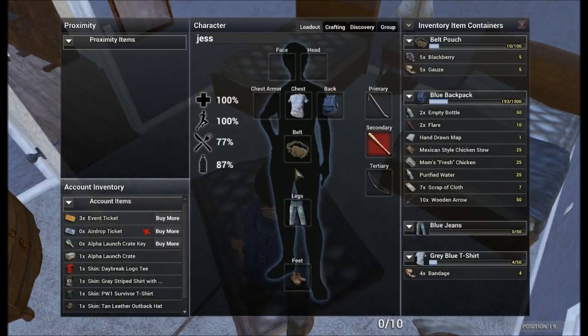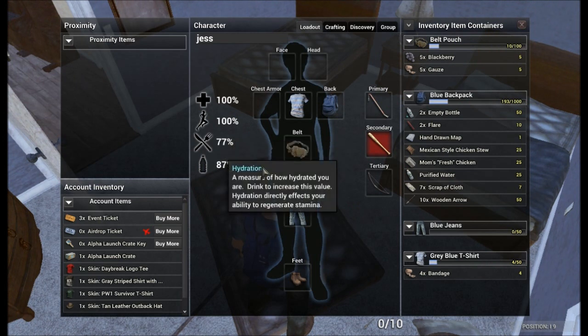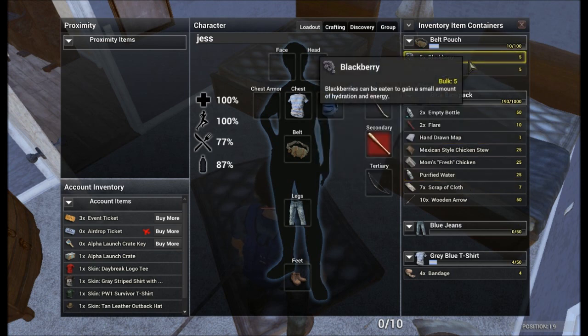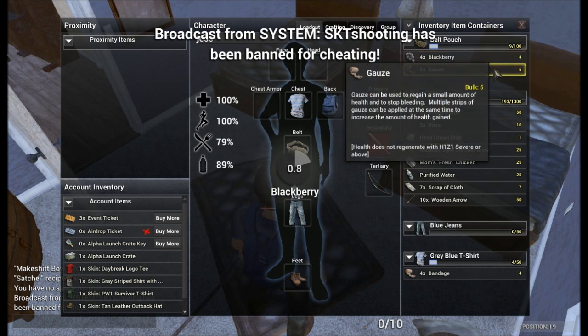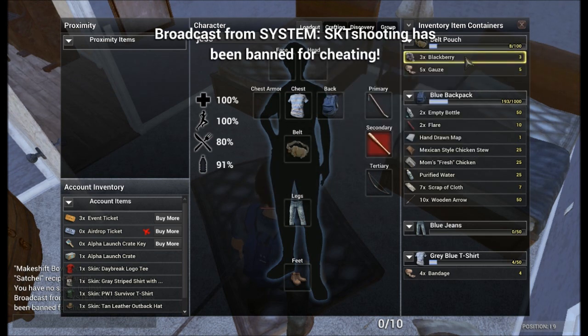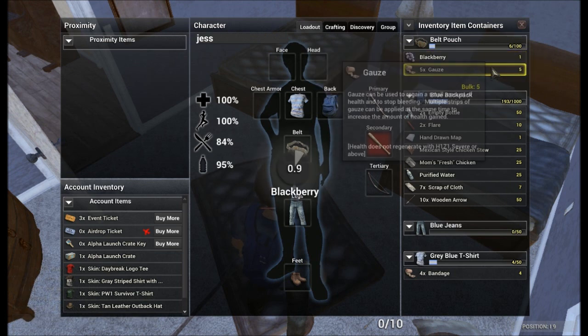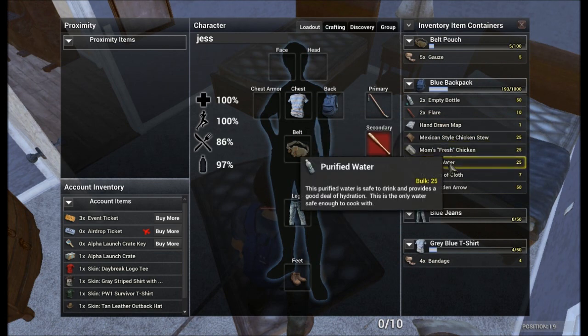Our food is at 77 and water isn't too bad. Blackberries offer both hydration and energy so I'd recommend picking as many up as you can — they only offer a small amount but they help. We've got a bottle of purified water anyway which is great, and we've got some food, so it's not going to be a big issue at the moment.